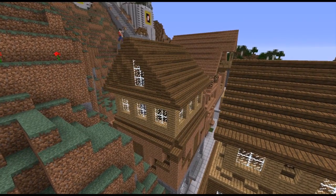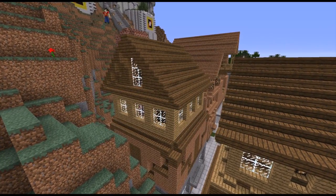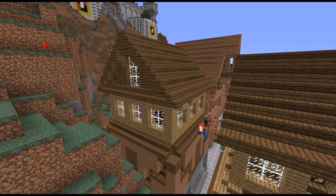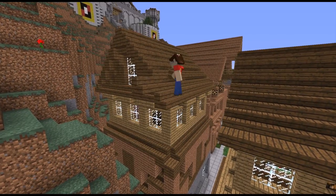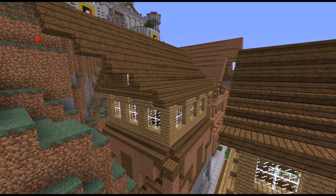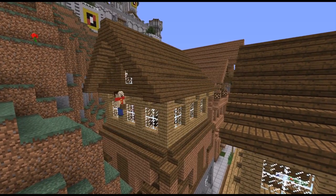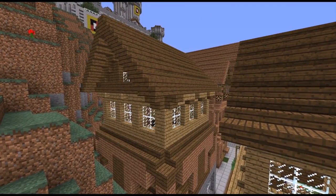Throwing in the windows there. I didn't like the chimney being made of stone, so I changed it to brick and gave it a little stone step top. The roof there I was experimenting with, giving it a strange looking overhang, but I didn't like it.